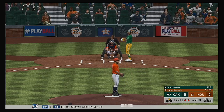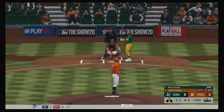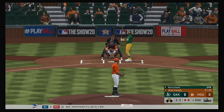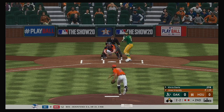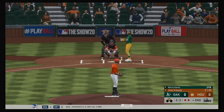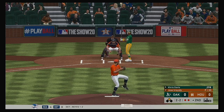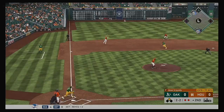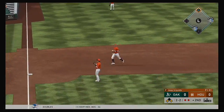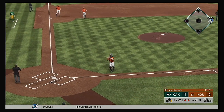Fouled off. 2-2. This is hit sharply to the left side — a leaping try, but it's out of his reach and into the outfield. But this is well up the line and he's safe at home. A run scores.